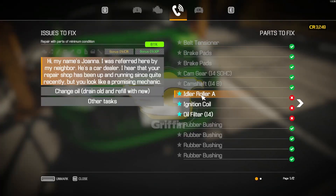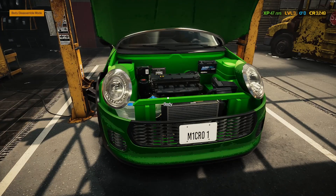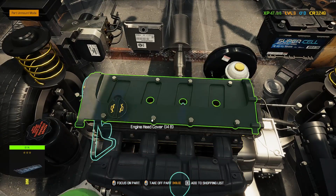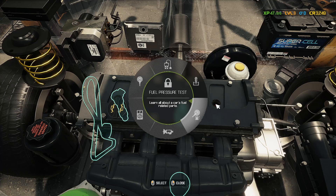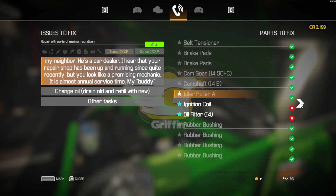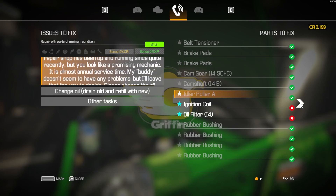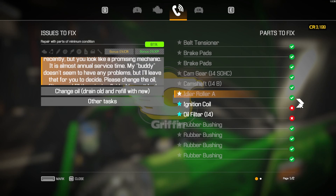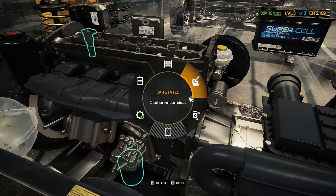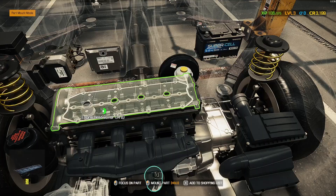We have the tensioner, idle roller A, oil filter, and ignition coil still showing up. I needed to change that one too — my bad. I had to go back and disassemble a couple of things to understand what I was doing wrong. Turns out I was looking at the wrong part.